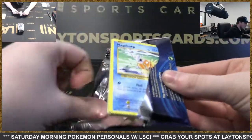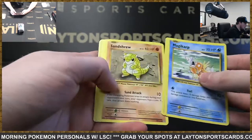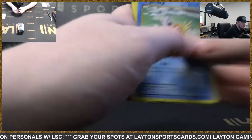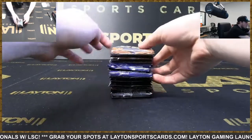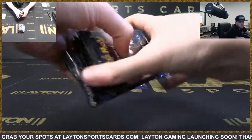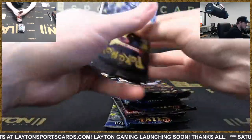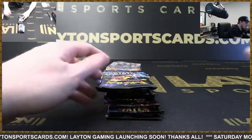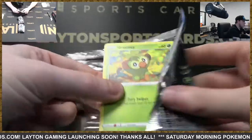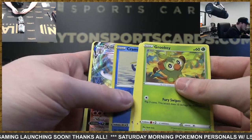All right, last Evolutions pack — good luck Justin, appreciate you as always man. After this we're going to start ripping all of your Charizard Chasers. Cocoona reverse and an Arcanine, Nidorino and Double Colorless Energy. All right, here we go — start out with Shining Fates. You ordered five Charizard Chasers, should have ten of these — two, four, six, eight, ten Shining Fates packs. Good luck on these Justin — these are all going to be from your Charizard Chasers.